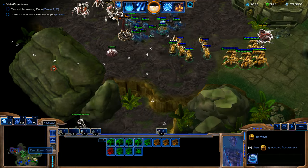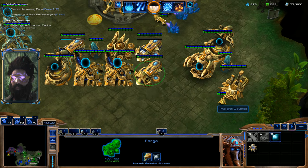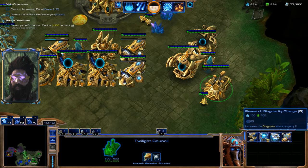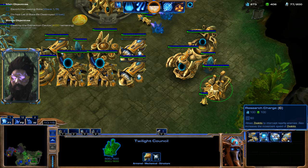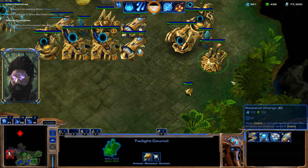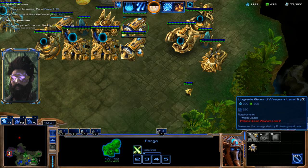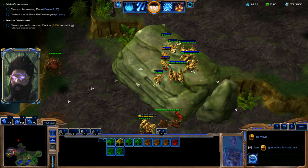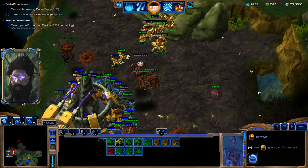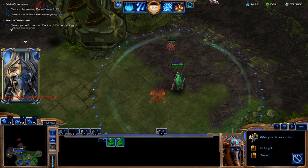He used Time Stop, so we might as well go ahead and clear out the rest of this stuff. We'll get Ground Weapons Level 2 and Shields Level 2. I'm going to wait on getting these upgrades from the Twilight Council for now. The reason I got the Twilight Council is I need it to get Level 2 for these upgrades. And eventually we might want to get some upgrades for our Zealots that do area damage — I'll explain that in a second.